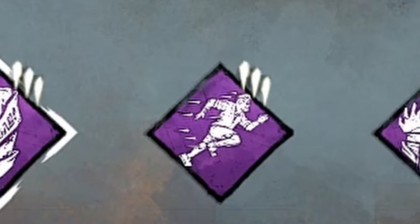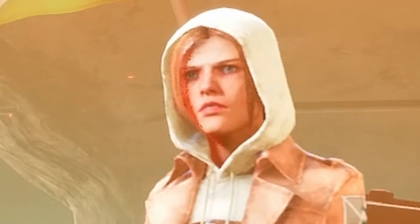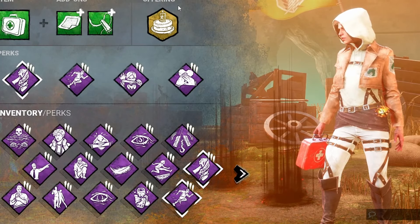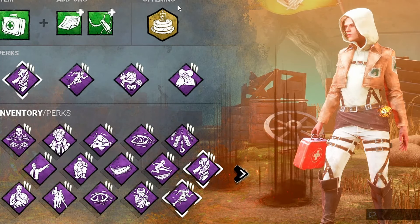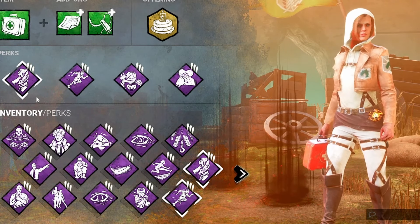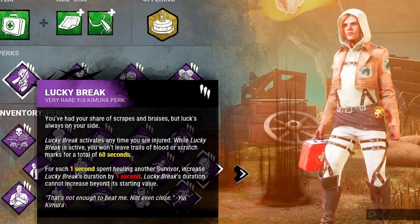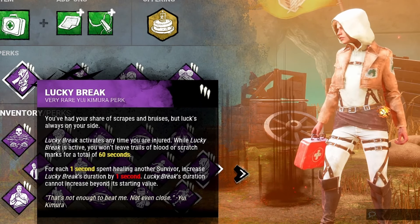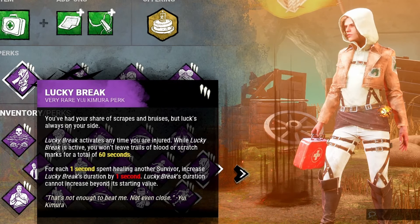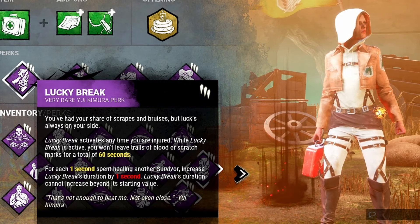Build number three — the Lucky Break Slippery Meat build. We're not actually running Slippery Meat; I say it because when you run this build, killers will have a hard time catching you — guaranteed. It's especially strong on indoor maps where this build excels, but it's still good on regular maps too. The theme of this build is Lucky Break, literally my favorite perk change since the new patch. When you take a hit, for 60 seconds you will not leave any blood or scratch marks.